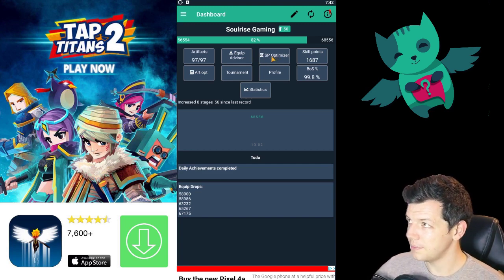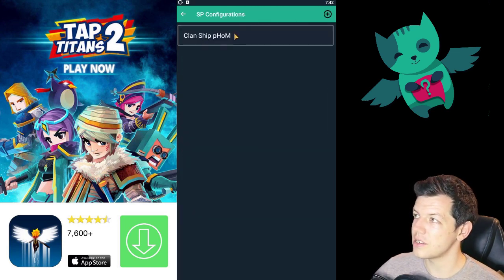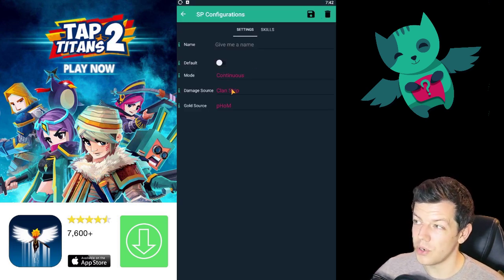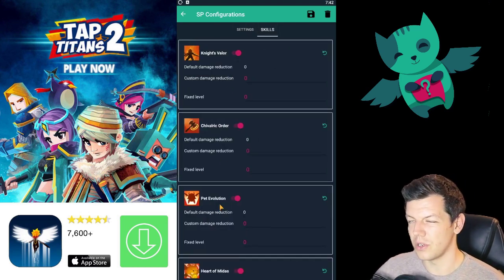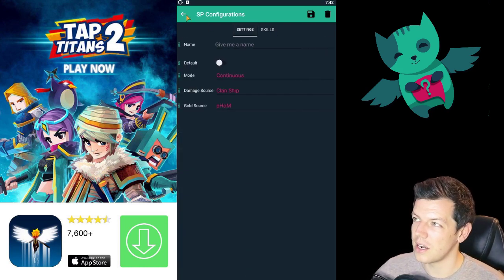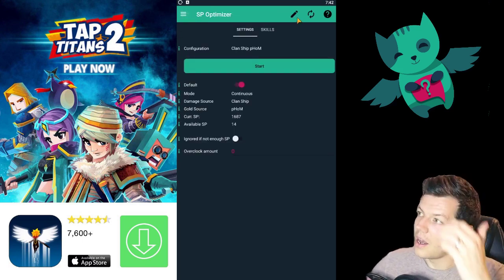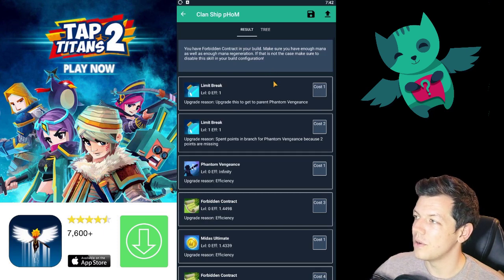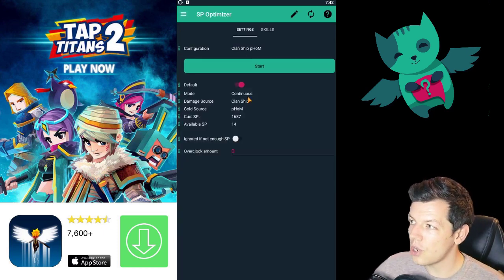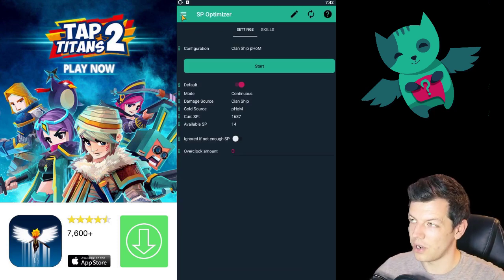Skill point optimizer works exactly the same. You first click your build at the top right — so you click clan ship build. If it's empty, click the plus icon to select which build and give it a name. You can also unselect certain skills you don't want to use — for example, if you don't want to use poison edge in your build, you can turn them off. If you want to keep it normal, click that, then refresh and press start. Based on your current skill points, it'll tell you the next recommended skill from the top going down to the bottom.